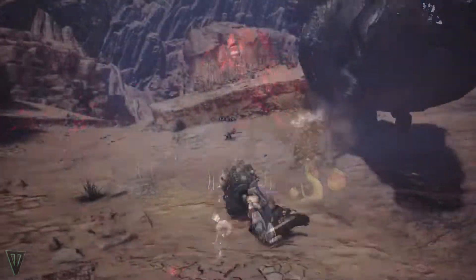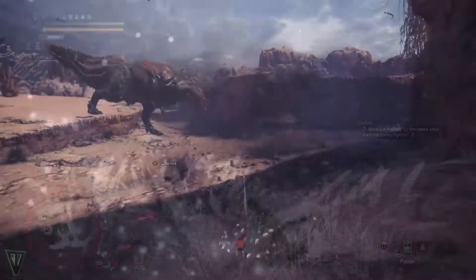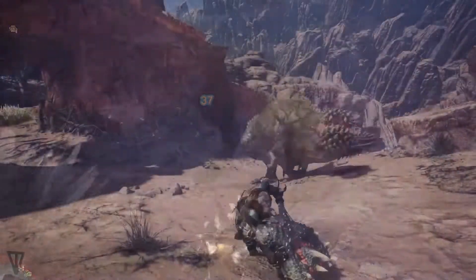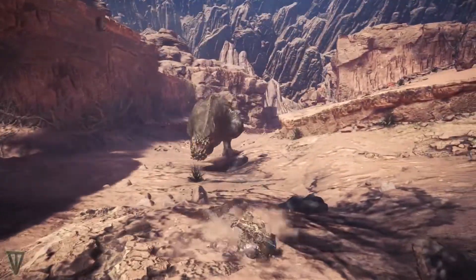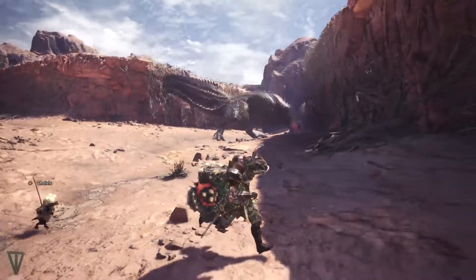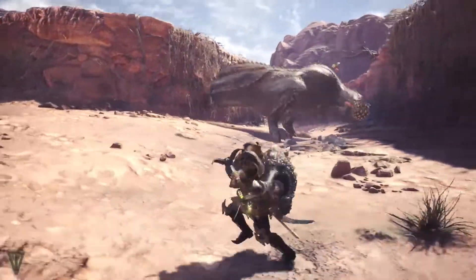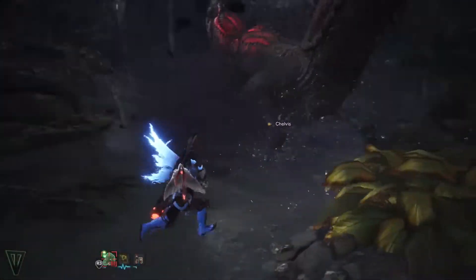The dragon breath will inflict Dragon Blight, which will cause your weapon to lose its elemental power, so cure this with a Null Berry, or ignore it if you're not using an elemental or status weapon. When he leans to the left and backwards, he's going to do an upswing attack that will send you flying and leave you vulnerable. This attack also hurls a boulder in front of him. Dodge into him near his legs to avoid this. This attack will stop in front of him, so if you're to his right, keep moving away from him.